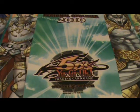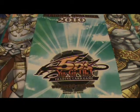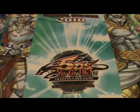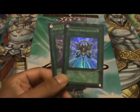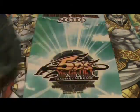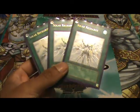Next is Spells. I got staples like Foolish Burial, Monster Reborn, Heavy Storm, Dark Hole, Pot of Avarice — cycle back all those big monsters and bring them out all over again. Reinforcement of the Army to add any Warrior. Charge of the Light Brigade to mill and add any Lightsworn. Two Monster Reincarnations to add any of the big boss monsters back. Three MSTs — just to beat back row; it's staple nowadays. And last but not least, three Solar Recharges for the draw power and the mill engine.